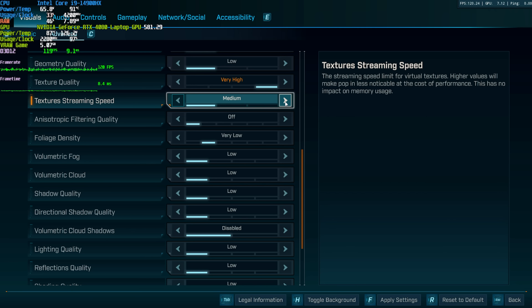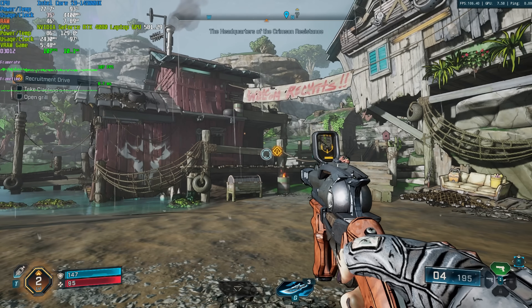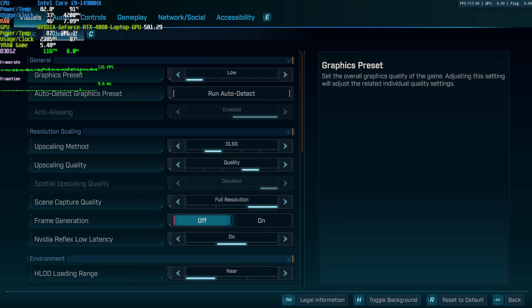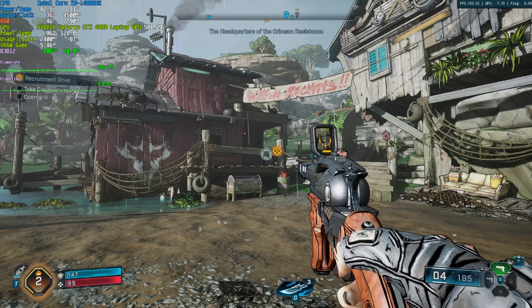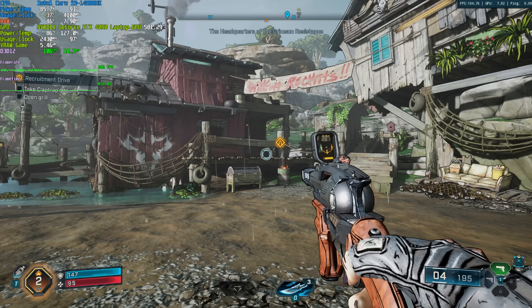Texture streaming speed has more to do with SSDs and hard drives — things like that, and maybe stuttering. Leaving this all the way up should result in textures loading in faster and an overall better experience. You really only need to lower it on systems where the game is installed on a hard drive. Anisotropic filtering shouldn't have any effect on performance — cranking this up, we're at about the same FPS — and textures should look quite a bit better.